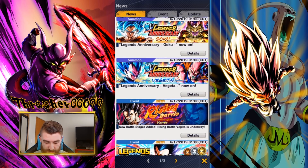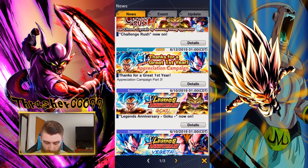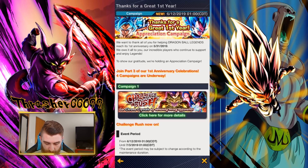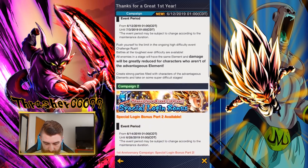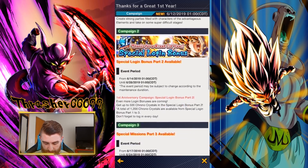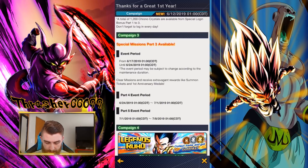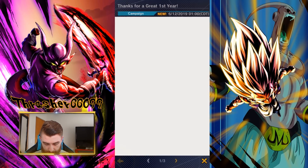We can skip those two banners since we talked about them a couple days ago — nothing's changed there. Next is Part 3 of the Appreciation Campaign, which includes the Challenge Rush that we'll talk about in just a second, along with another login bonus where we're going to get more Chrono Crystals and more summon tickets. It's also worth noting that there are still Parts 4 and 5 of the anniversary celebration coming.